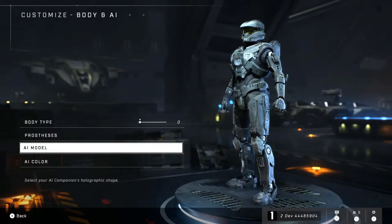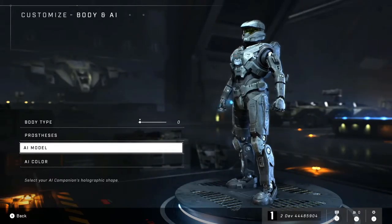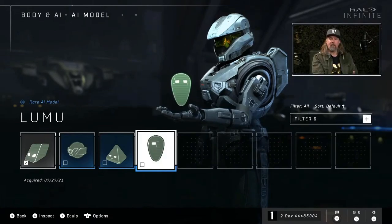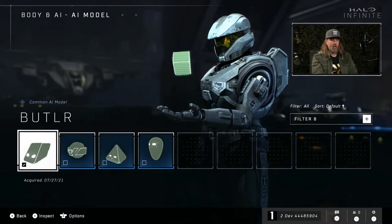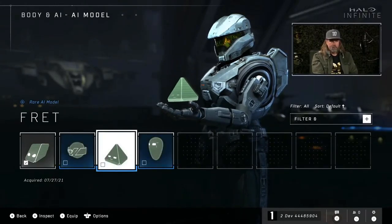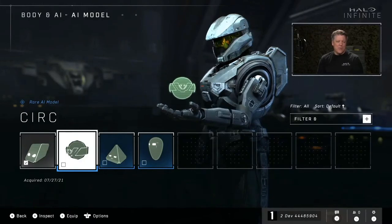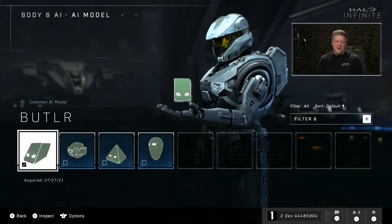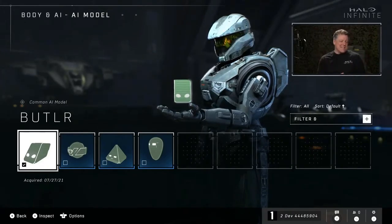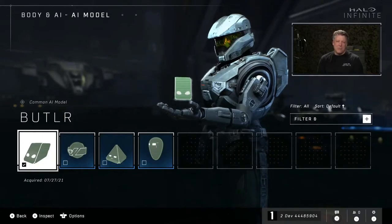Personal AI is another new addition to the game. People heard some personal AI in the MP trailer, and I know a lot of people became instant fans of Lumu, for example. We'll talk more about this with Tom French in a bit and see it in action in some additional footage. This is just the beginning — we have so many things in which you can really express yourself, and even your AI sidekick is yours to express and make yours. When you see Tom talk about it and see the modes you'll use it in, it really becomes a part of the personality you bring to the field.